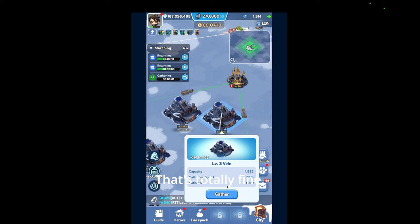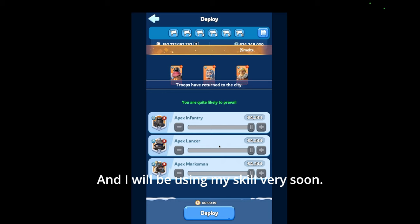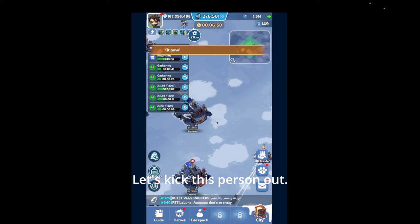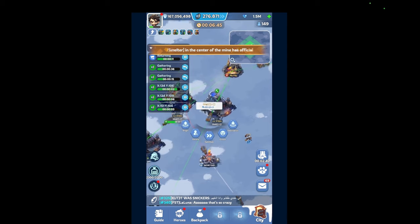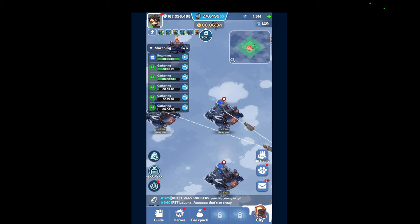Now we go back to gathering. I will be using my skill very soon — that's 4 gatherings. Check this person out — very easy to be kicked out. Let's kick this person out. About 12 seconds till it returns, and then I will go take over this person. Let's attack and just use 2 marches.